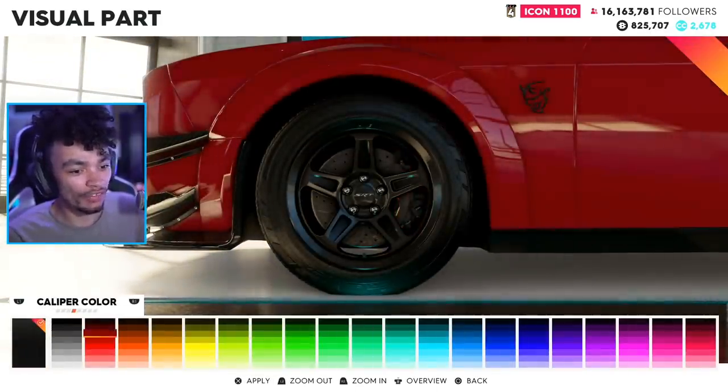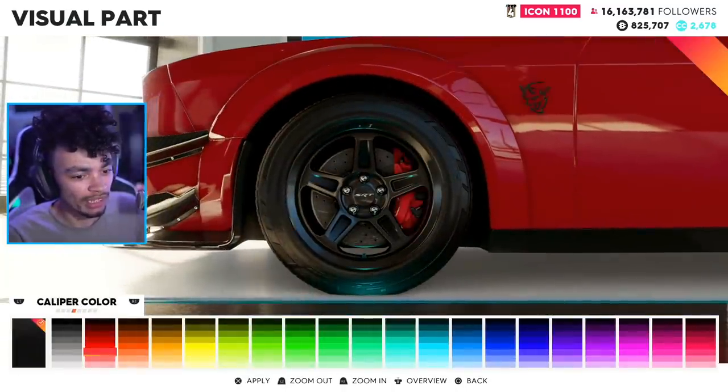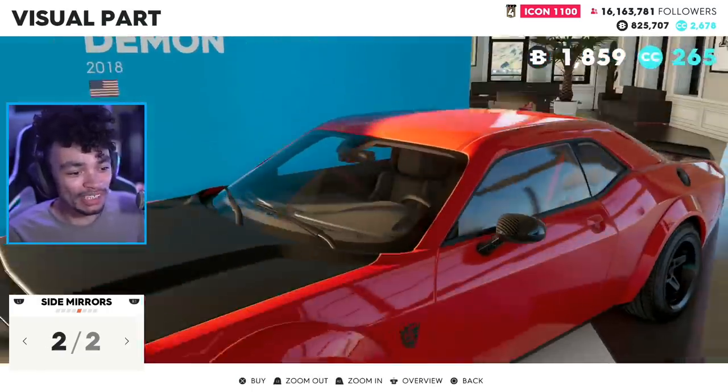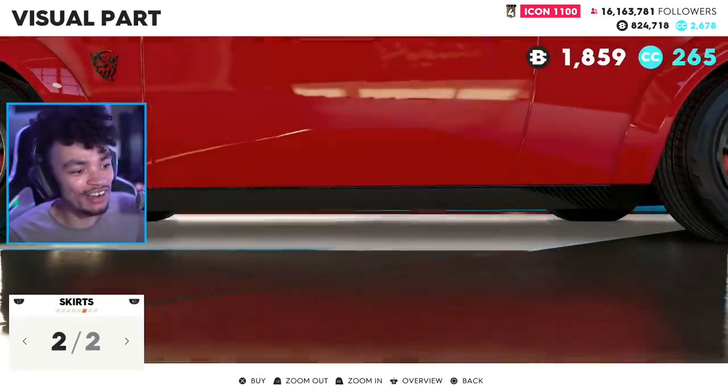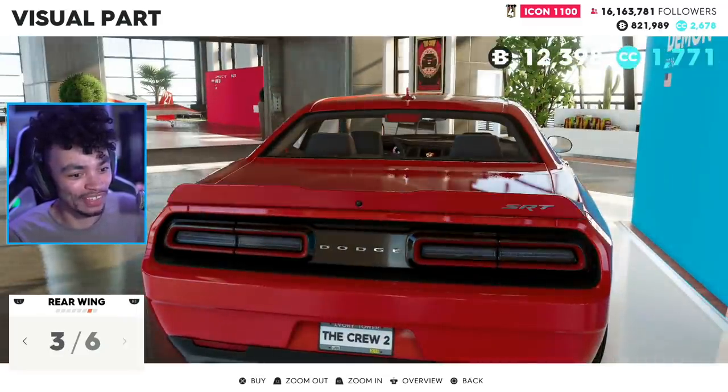We're going to keep the calipers as they are — actually we'll keep them all red. Let's make it a bit of a brighter red. The wing mirrors we can put into carbon. It's a very, very basic car — there is not much at all to write home about on the customisation for this car.